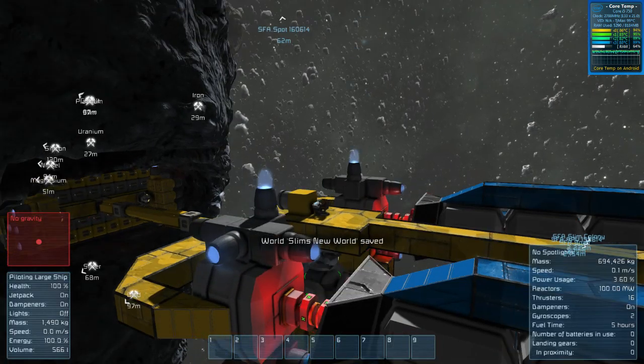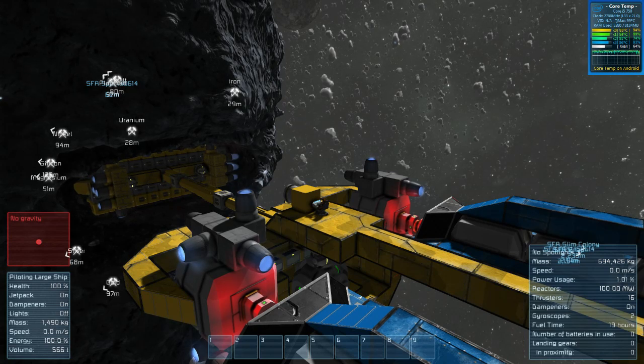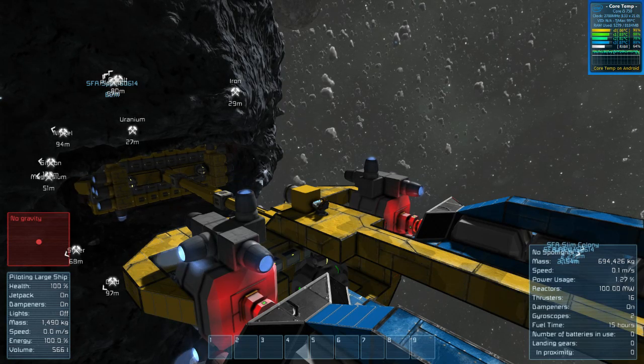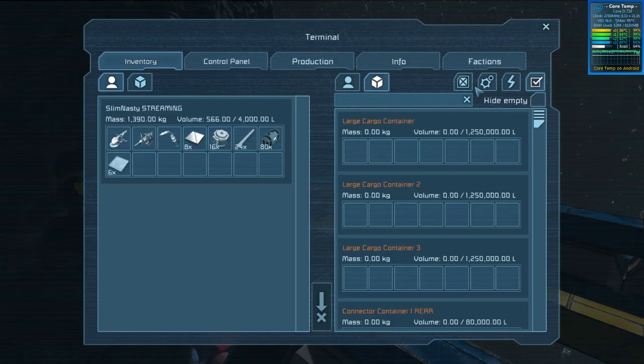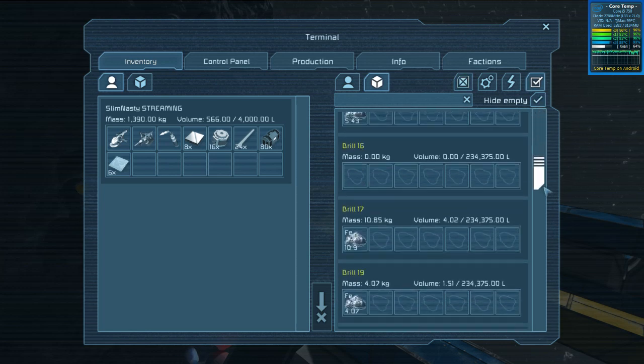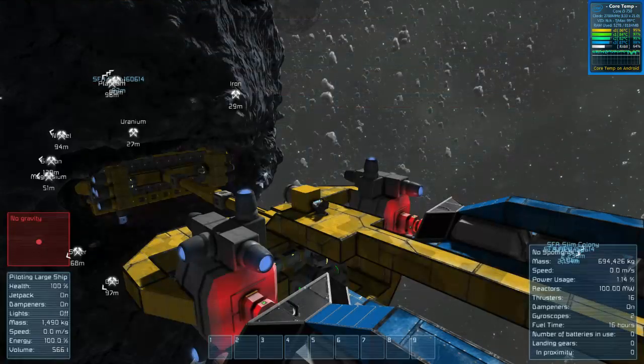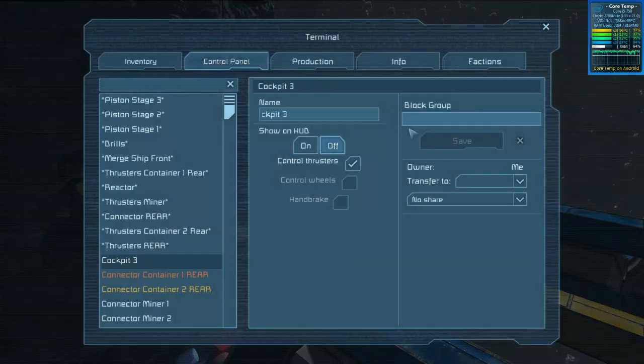That is ridiculous. Are we going to go all the way guys? Yes or no? That is a lot - 600k of iron is a lot. Bear in mind we've got nearly 400k of that and 64k of uranium, and that's not including what's in the drills, because the drills are still emptying since they're still going. So are we going to go stage three? We're going to go stage three.